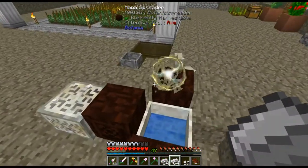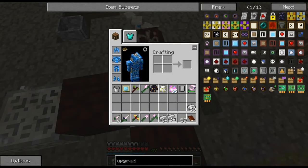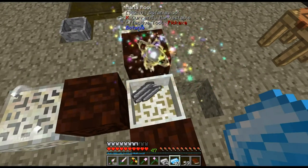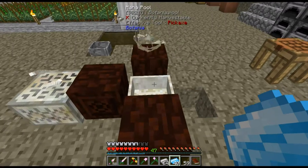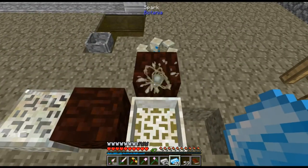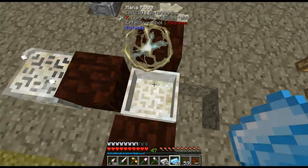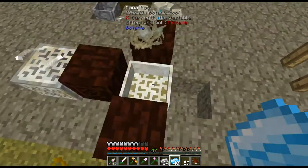Let's do a little bit of science — I've got ten coal blocks worth of mana in here, let's see how much mana steel it makes. Forty. So we have a conversion rate of about one coal block equaling four mana steel — actually it looks like it's an exact conversion rate. Good to know.